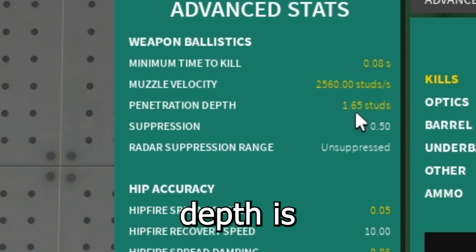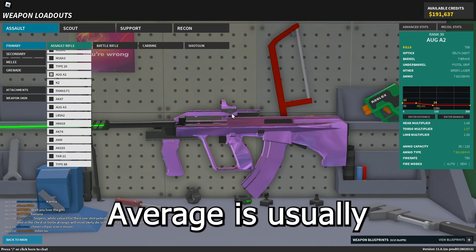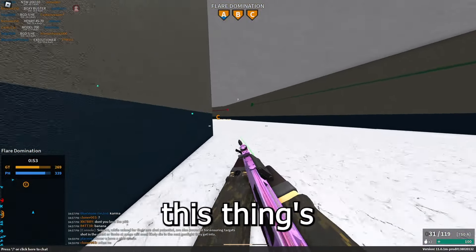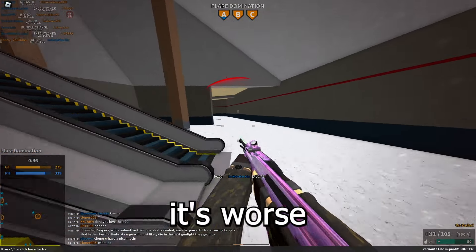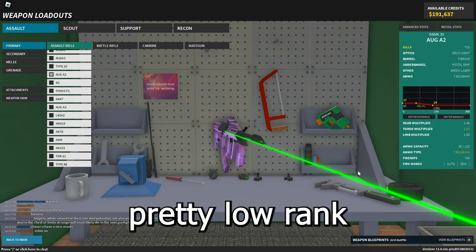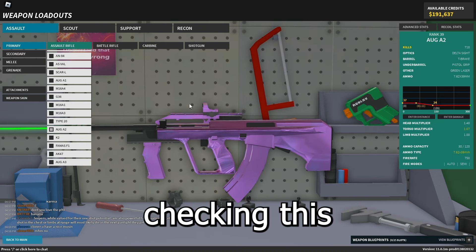The penetration depth is 1.65 studs, which is above average — average is usually about one stud. I definitely recommend trying out the Aug A2 if you haven't already. Even with default ammo it's not bad; it brings it down to a 3-shot to 5-shot, which is its worst performance at long range. It's also a pretty low rank at 39, so most of you probably already have it.